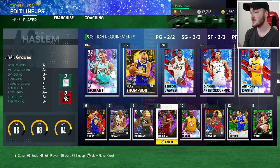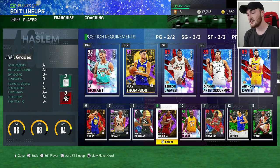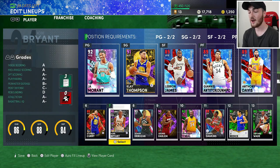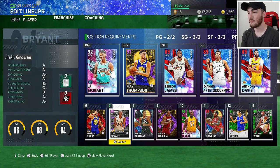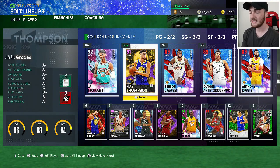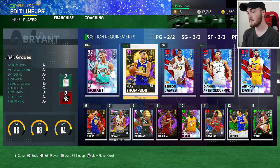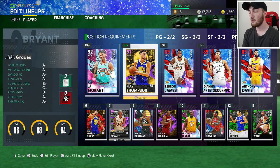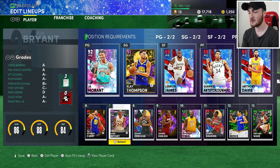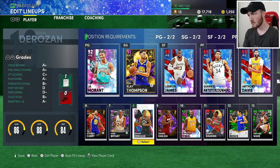Everything you don't need, sell it. If you want no money spent, getting all collector levels and stuff like that is definitely going to be hard, but if you're not worried about it, sell everything you don't need. Amethyst Kobe Bryant was another locker code — absolutely huge. Got a free amethyst out of all the locker codes. Roughly 10 of those were from prize packs, and we were able to get a Clay Thompson and a Kobe Bryant.